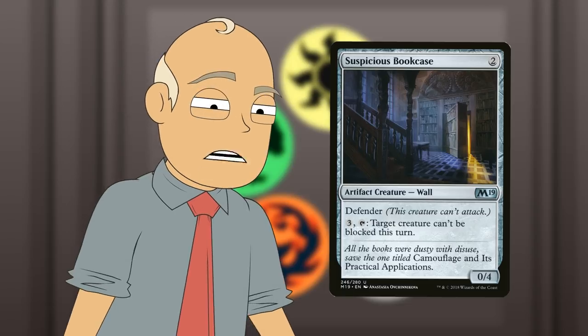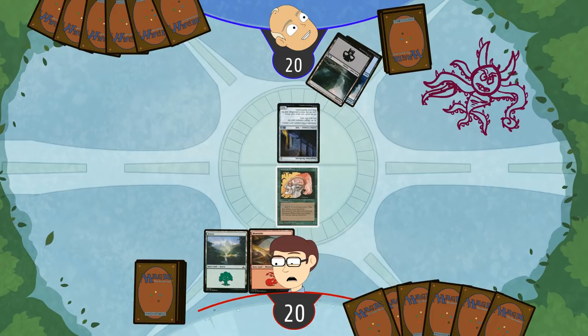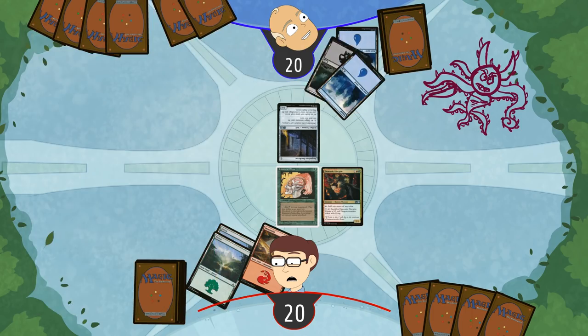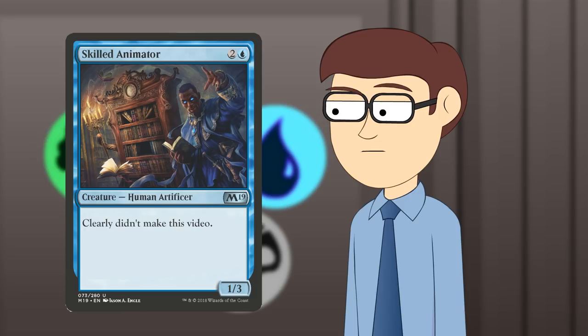That's my mom. When do they film these interview segments? It's not during the game. It can't be before the game. Well, that narrowed it down. I tap three things to make the Draconic Disciple, which is a tutu guy who does some stuff. Go ahead. I add another little water droplet card to my collection, and I turn them sideways in order to summon the Skilled Animator.